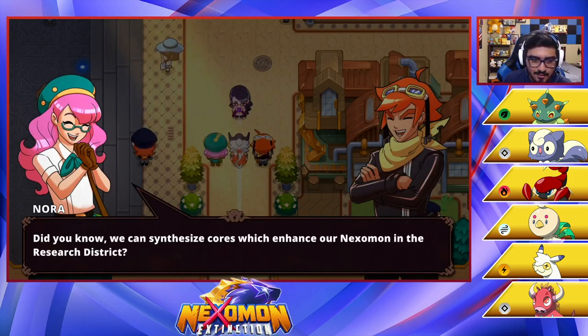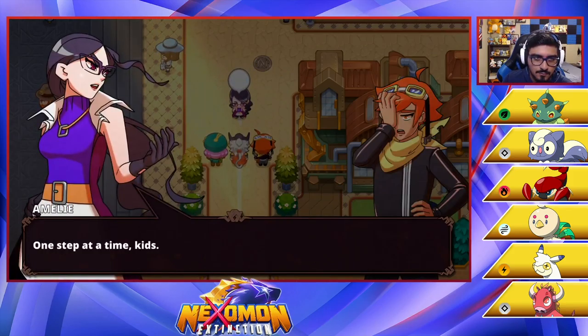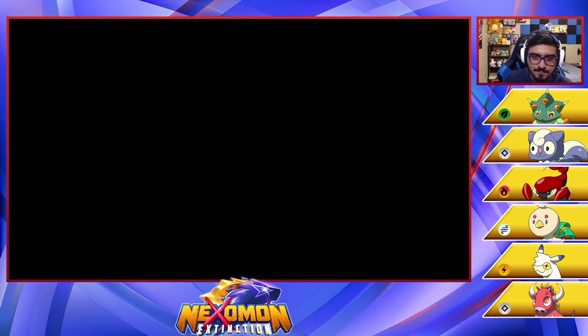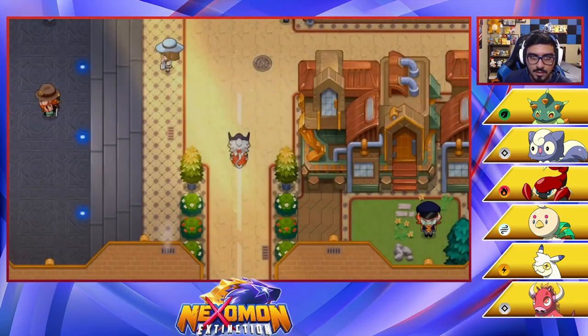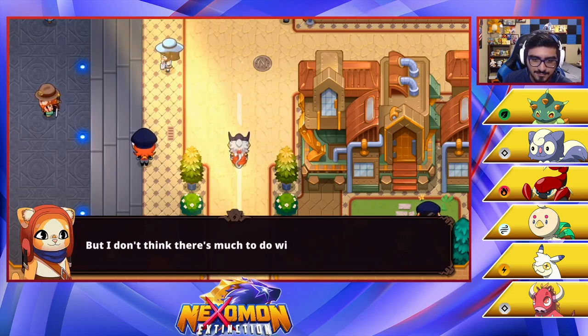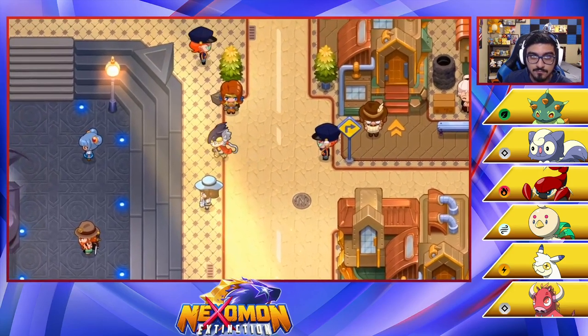We have to check out the Dark Isles. We have to capture our very own dragon. I'm tired of hearing about dragons. Did you know we can synthesize cores which enhance our Nexo Mods in the research district? One step at a time, kids. Come with me to the guild — you will receive your bronze badges as well as your first Tamer job. I think that's different from the first game. I don't think there were guilds. That's pretty cool that there is in this game.